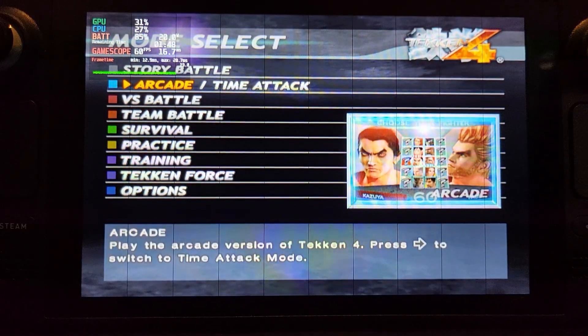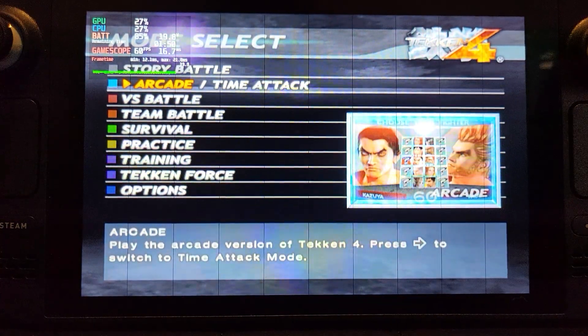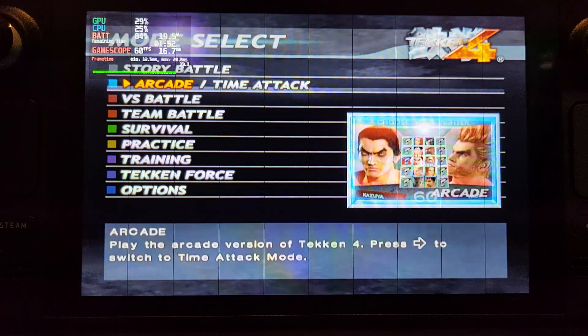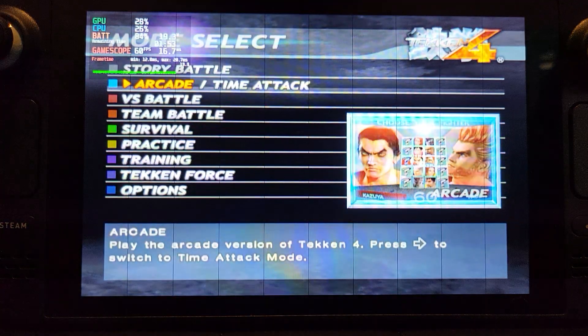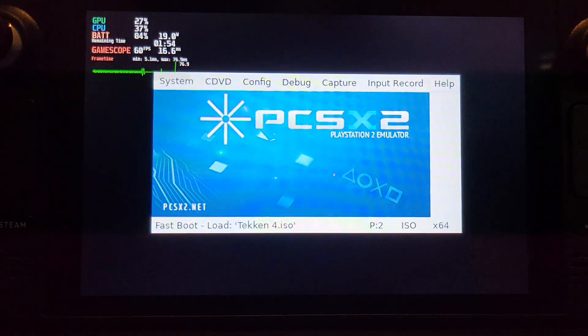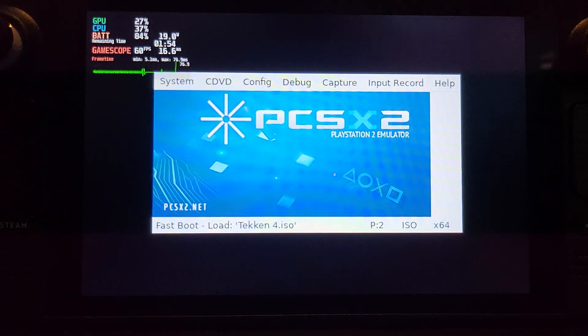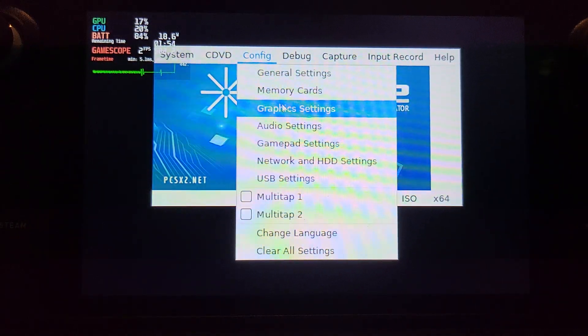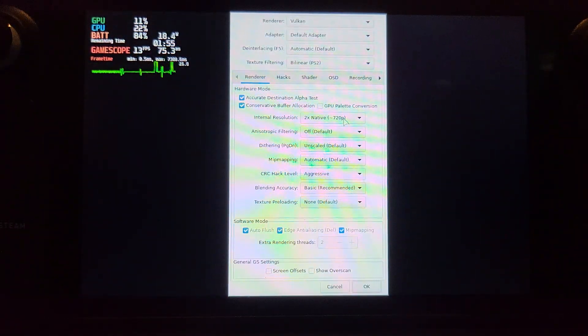Hello, in this Steam Deck video I'm going to show you Tekken 4 on the PS2 emulator. It runs at 60 frames. You get these vertical black lines as you can see — the reason you get them is if you use a resolution that's not native. If you go to graphic settings and set the internal resolution to 2x, which looks good, there's an issue with the black lines.